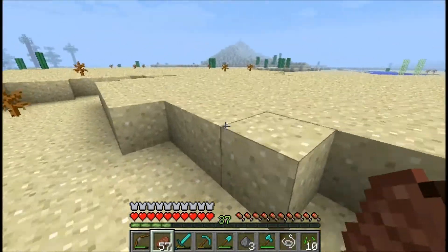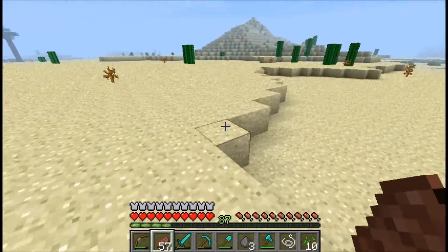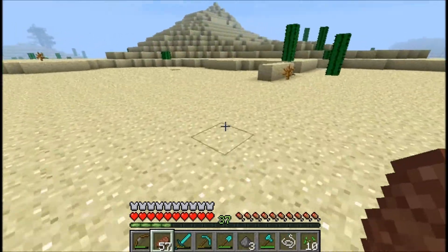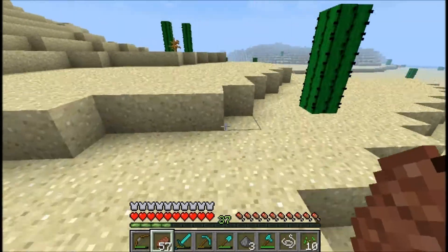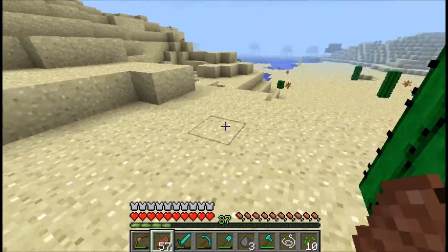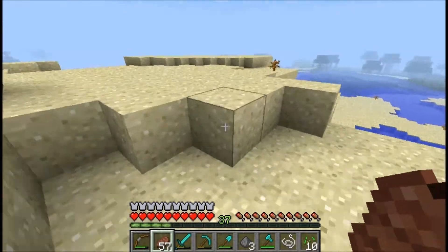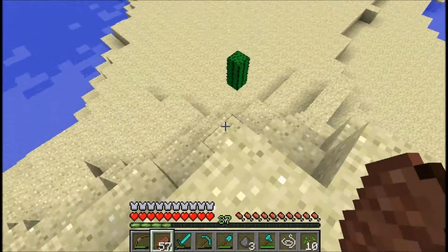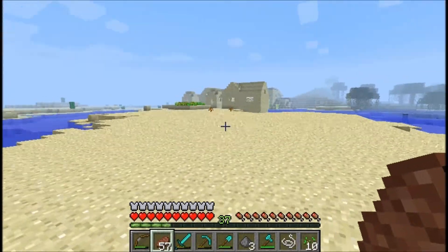I also know that the village we found is here somewhere. First we have to walk through this way of the desert in order to get to that village. This village is bound to be behind those hills, Pixel. I can just feel it. Well, what do you know? This village is actually behind those hills. How did you know?